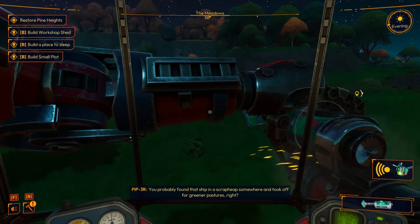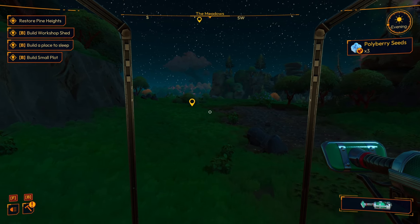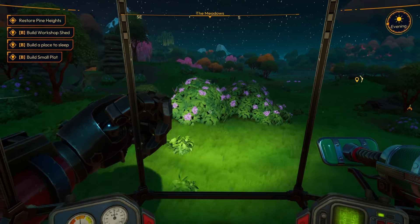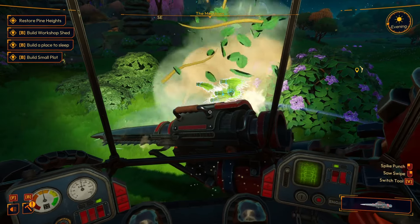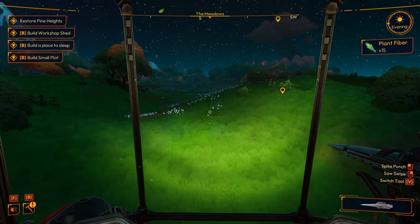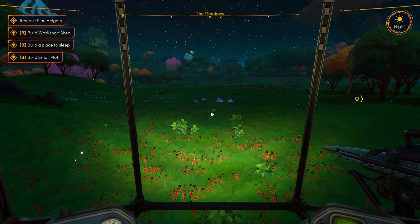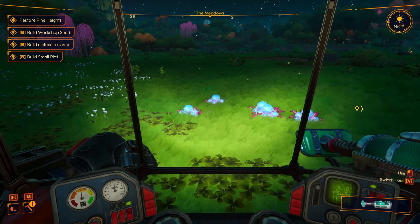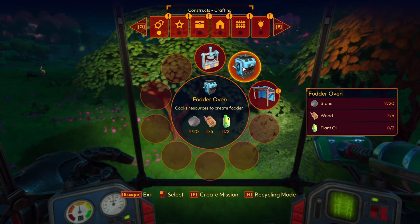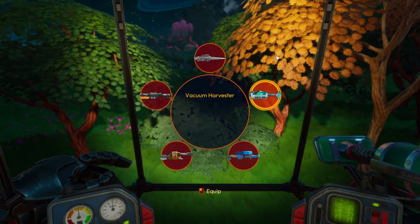We have a flashlight and spot some creatures sleeping — the light seems to bother them, so we apologize and move on. The build menu is accessed with B: we need 24 wood for a workshop shed. Let's harvest this grove of trees to clear an area and gather enough material.